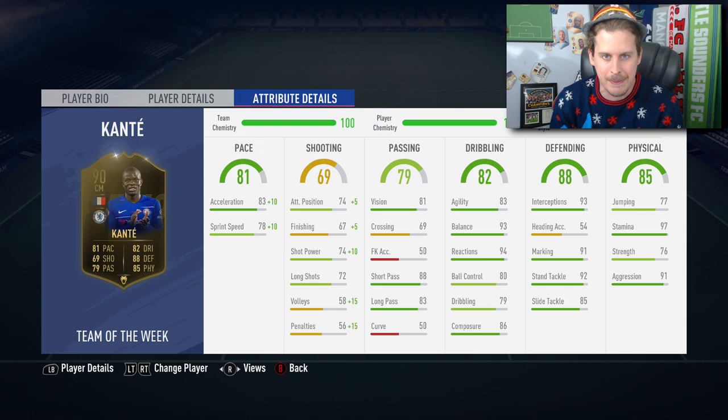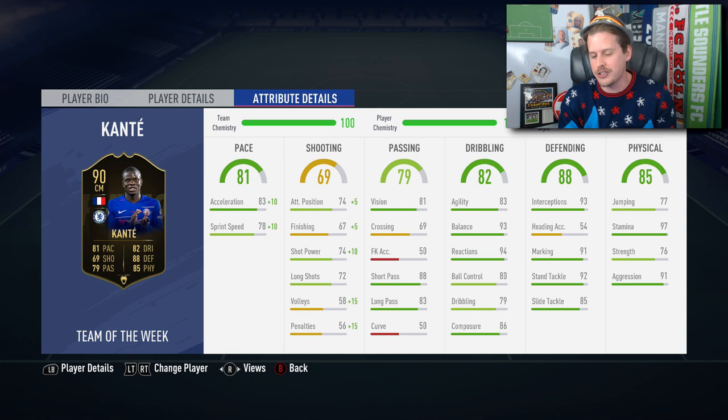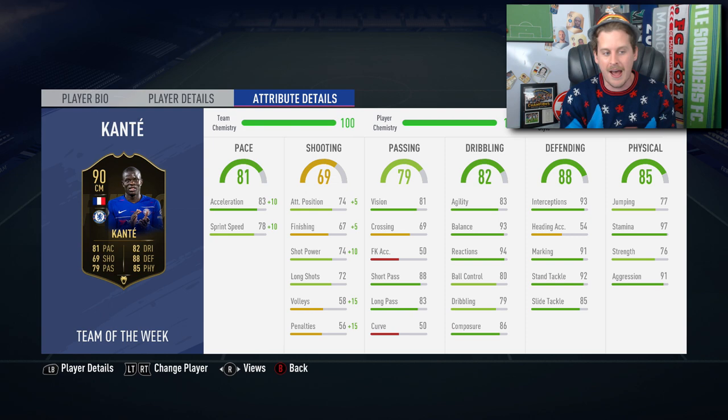Welcome to the 90-rated, first inform N'Golo Kanté, one-million-coin N'Golo Kanté episode. You got it for a 2-0 victory versus Manchester City. A lot of people are saying maybe David Luiz deserved it over him. We'll be honoring David Luiz in this squad builder. We're going to try Kanté all over the pitch — up at Striker, at CDM. Just an absolute incredible looking card.